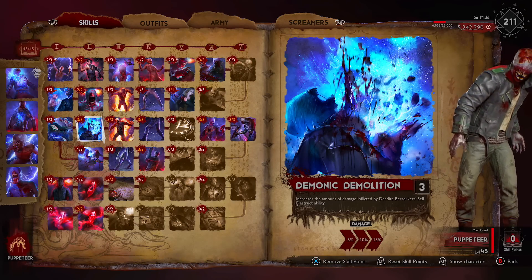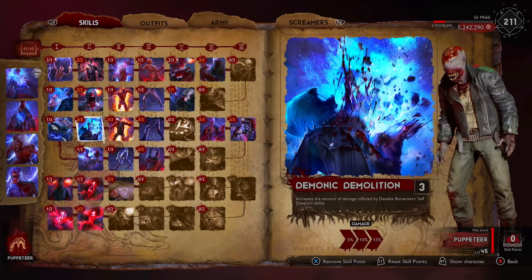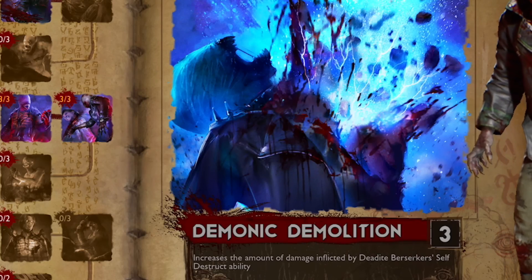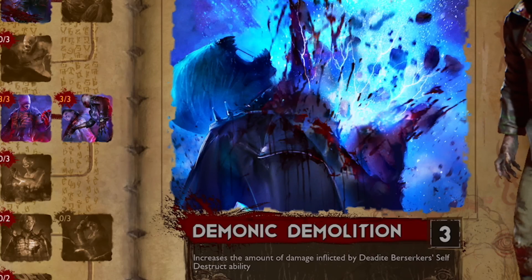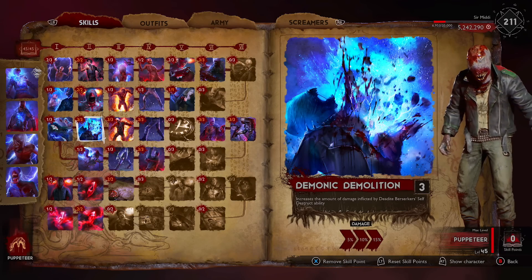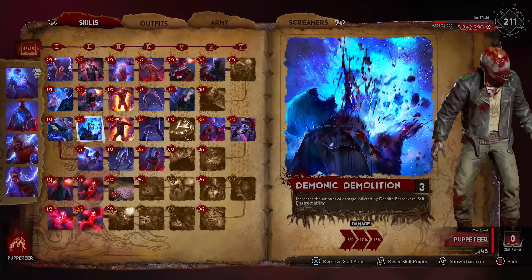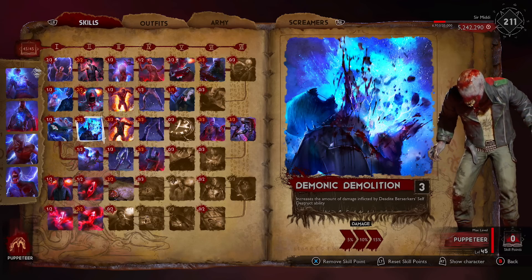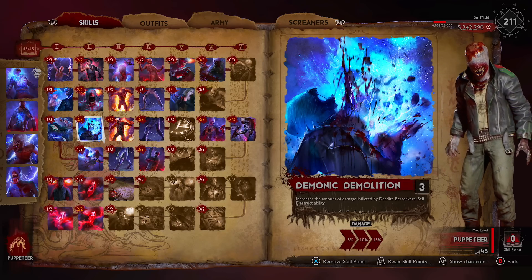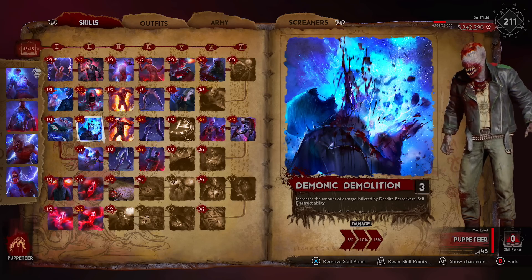You guys should already know this by now, but Puppeteer's basic Unix, they explode on death. They explode with all that richy goodness to do damage on survivors. You're just going to be putting more points into Demonic Demolition, so it increases the amount of damage they do when they explode. Think about it, especially if you're going into games all the way to the book phase - even without controlling these mobs, your AIs are just going to be exploding on the map. A lot of characters like warriors always get hit by these explosions. I've always said the Puppeteer's basic mobs, just the AIs alone, are irritating - they're the most annoying mobs I've come against when playing survivors.